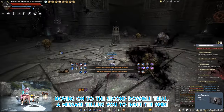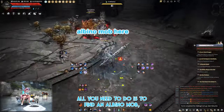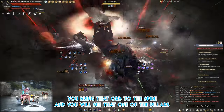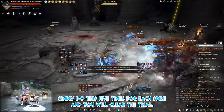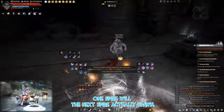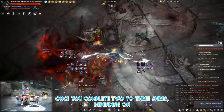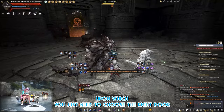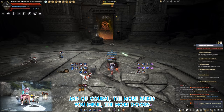The second trial will ask you to imbue the spires with five souls of origin. Find an albino mob, kill it, and a golden floating orb will spawn. Bring that orb to the spire — one flame will light up. Do this five times per spire to clear it. Note: only upon fully lighting one spire will the next spire spawn. Complete two to three spires depending on when you encounter this trial, and you'll see the success message. The more spires you imbue, the more doors you have to choose from.